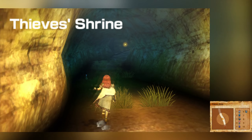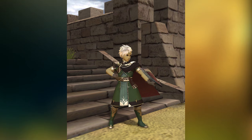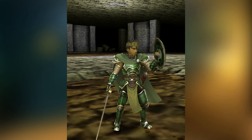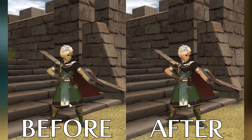Perhaps it was an artistic choice, but for some reason dark-skinned characters in Shadows of Valentia have this green complexion to them, but only their 3D model counterparts. This mod corrects this and gives characters complexions that better match their portraits.